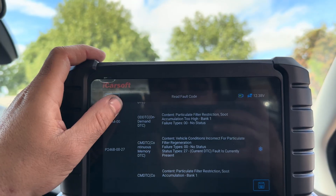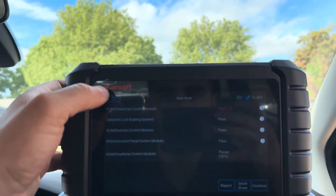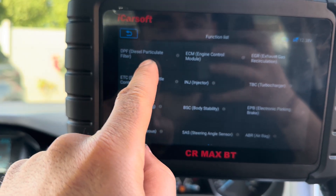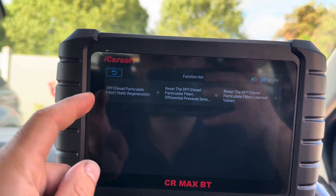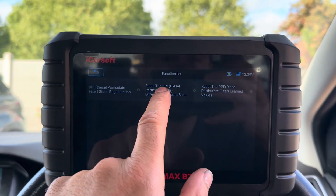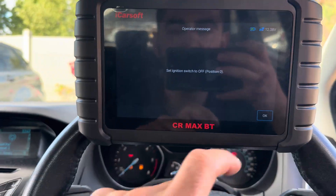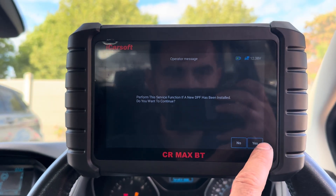It doesn't matter if it's Ford, Land Rover, BMW or Mercedes — permanent faults won't clear with a standard scan and erase. Come back out to the service menu. Once paired up, it will usually be under engine control. Diesel particulate filter — brilliant, there we go. We have DPF static regeneration, DPF pressure sensor reset, and learn DPF. We'll do the pressure sensor reset and learn DPF to tell it the sensors have been reset or the DPF has been cleaned. Ignition off, then back on — yes to confirm it's had a new DPF, then continue.